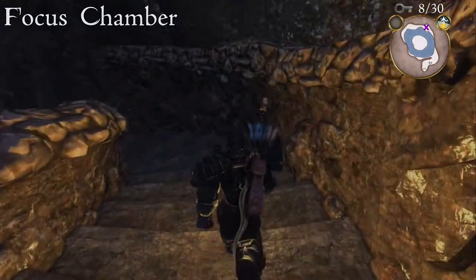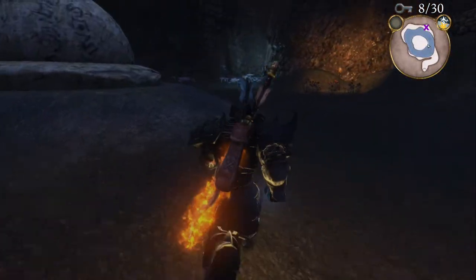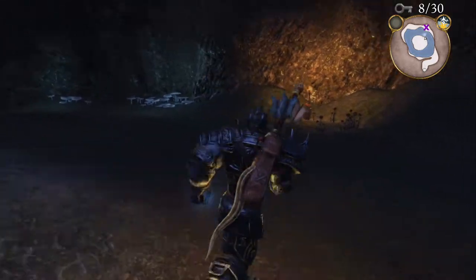In the focus chamber within the Hob Cave, if you head down the stairs and then keep to your right, there'll be an area on the right hand side lit up with a ring of mushrooms in it. Dig in between the mushrooms to get the key.